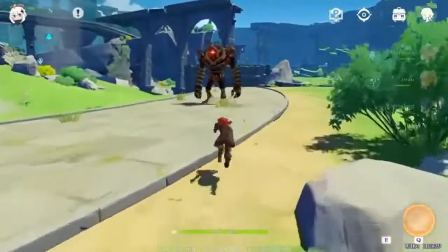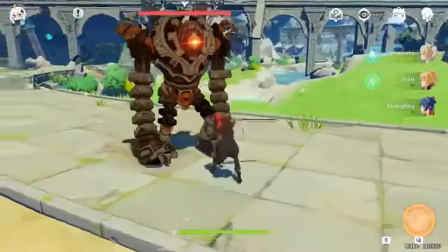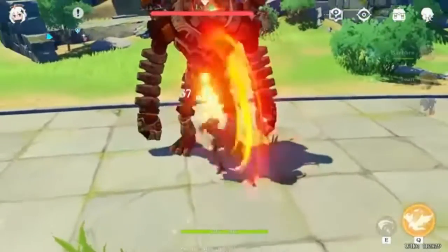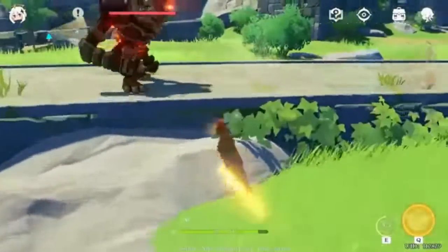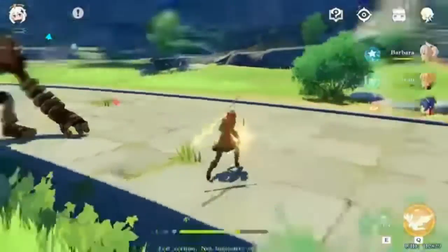Diluc is Pyro, a fire element user. His skill can deal fire damage three times when he uses it. His ultimate can summon a burning fire phoenix that attacks all the enemies in front of him.